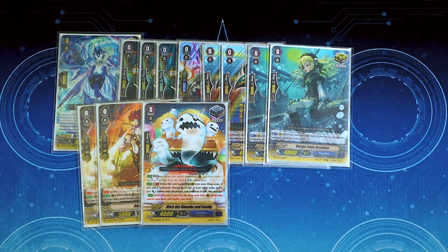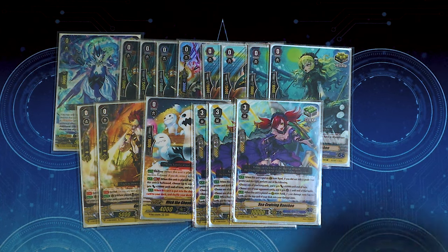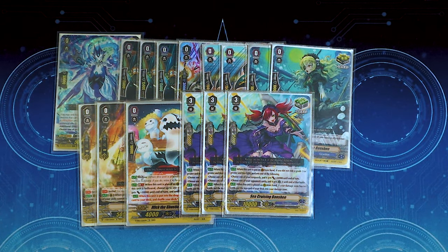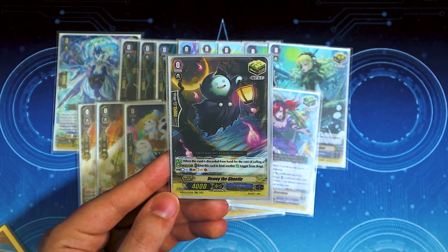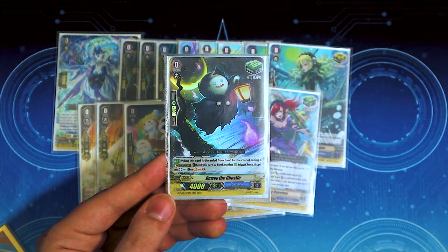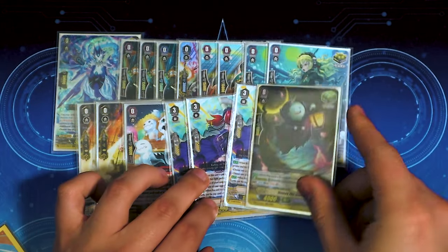Lastly for our heal triggers, we're running three copies of the Sea Cruising Banshee, which is our heal guardian. When placed on guard, if you're not on a grade 3 Vanguard yet, you can give your Vanguard 10k for the turn, or choose one of your opponent's units and it gets minus 2 crit for the battle. It also has that cool ability where if you have no damage and you place it on rear, you can put the top card of your deck in the damage zone. I'm also running one Dewey the Ghostie — when placed into the drop zone paying the cost for G-guard, you can bind it and another heal to either counter charge or soul charge. Good if you're one counter charge short of using Negra Lily.